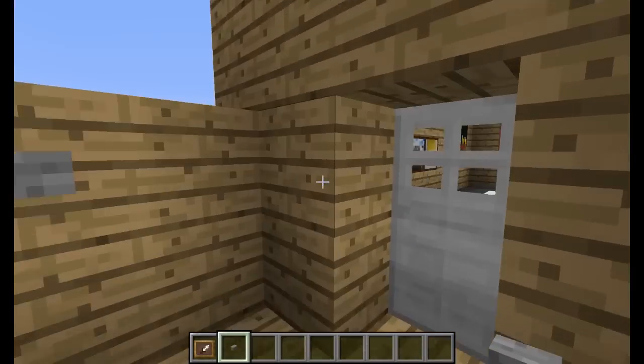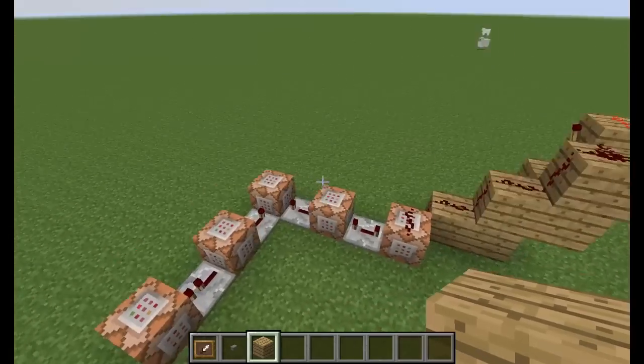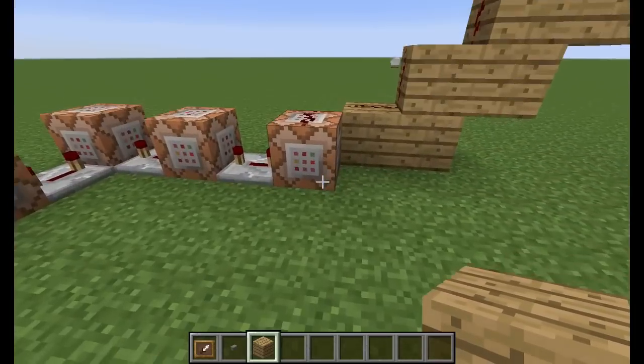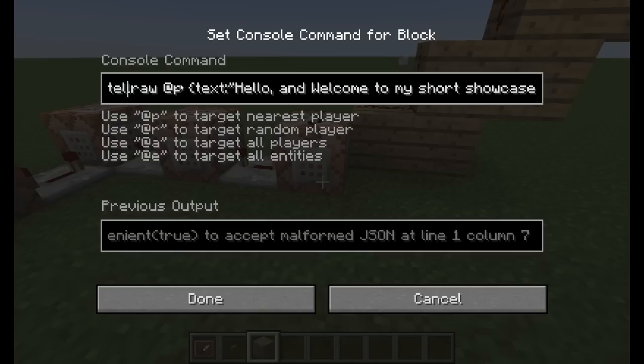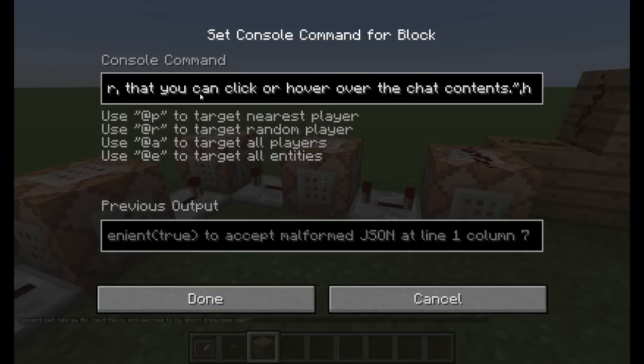And this also opens this door, as you can see. And here are the first command blocks that are used for it. Here are some tellraw commands — it's nothing too fancy. This is the one that you can do. I won't explain much about it; you can look it up on the internet if you want to learn about how to use tellraw. But basically there's a text, and here there's an action of hovering over the text. It's pretty simple.